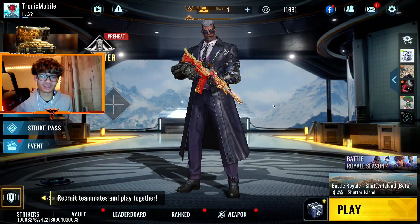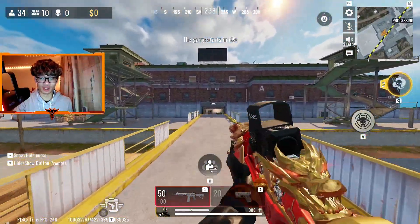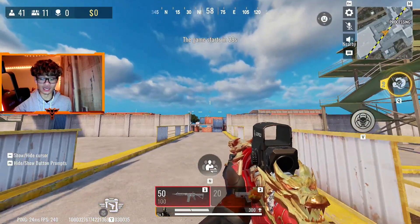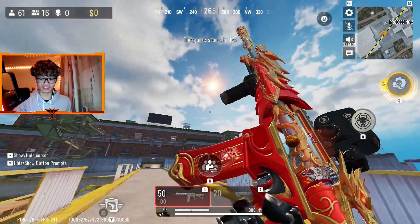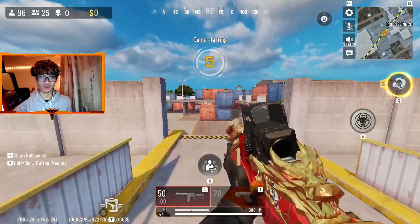This is my first impressions — I've seen some gameplay but I want to experience it myself with you guys. Alright, here we are in Shutter Island, literally the starting screen. We're playing on my gaming laptop right now — look at the FPS, 240 FPS on the ultra highest graphics settings. Everything maxed out. Look at the skins, it's like 4K ultra on this map. This M4 is insane. I'm still a newbie with mouse and keyboard, so bear with me if I don't do enough movement.